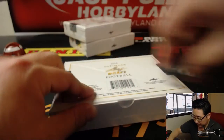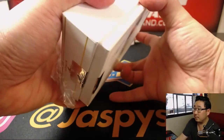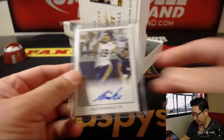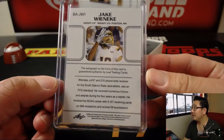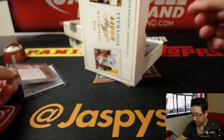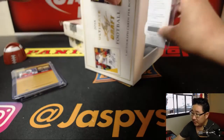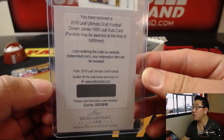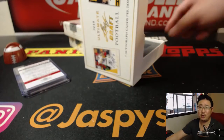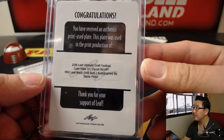Let's pop this one open and see what we've got. We've got Jake Wienecki to start things off. Then we've got Riley Ferguson. We've got JT Barrett, 2 out of 10. And then we've got a Derwin James 1990 Leaf Auto card — it says 2018 on it, but Leaf tweeted out that was a typo; it's 2020 or 2021, so you have plenty of time. And we have Dante Pettis, printing plate, one of one. Nice, that's cool.